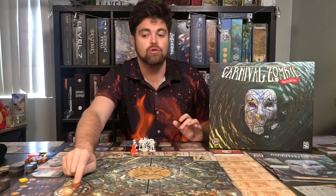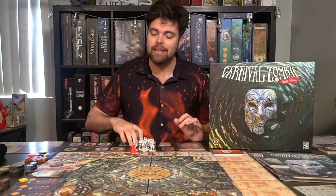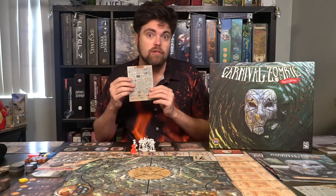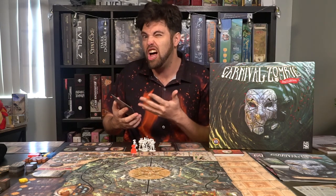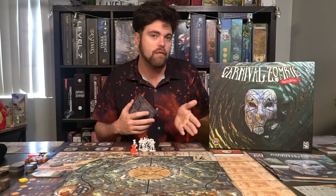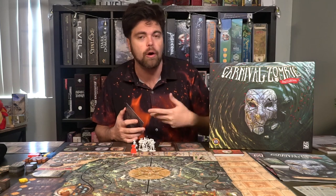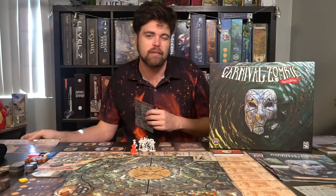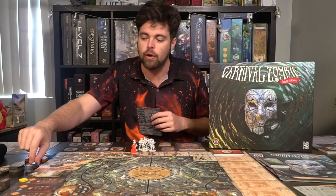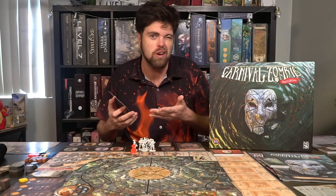The game round is set up based on the day-night cycle track on the board in the bottom corner. You'll take the large player aid — it explains everything. The first thing is to reshuffle the nightmare deck if needed; this is the event deck that draws cards and makes things happen. You'll place a foundering token in the city if told to — in the plague example you skip this. You'll place plus-one tokens, making it more challenging in random locations depending on what it tells you to do.